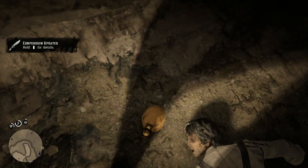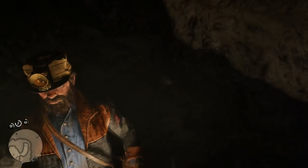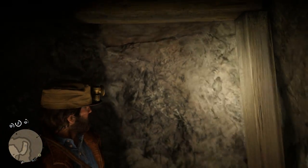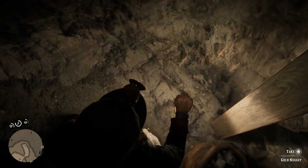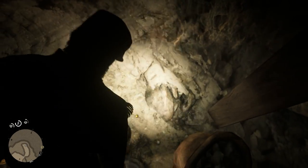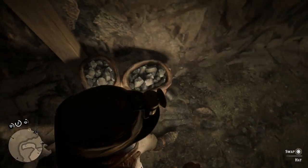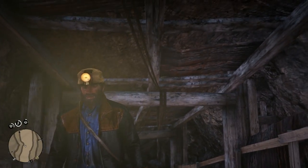This mining helmet is really helpful. If you're in dark places or it's night time, you don't have to use the lantern anymore — you can just use your guns. You can run. And by the way, don't forget the nugget — there's a gold nugget right here. We're actually making some money right now by doing this, which is really cool.